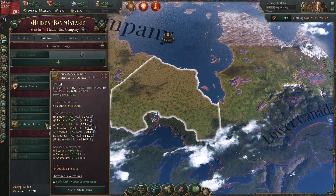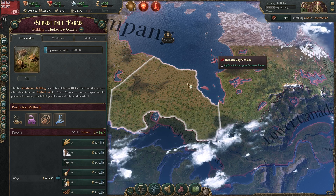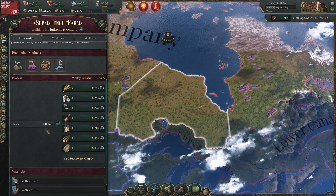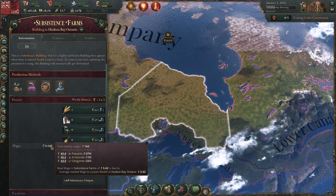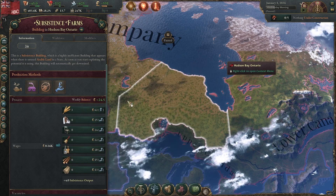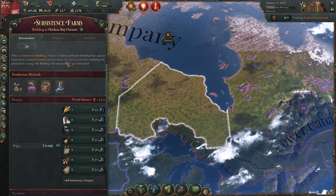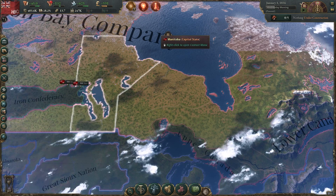These subsistence farms don't make their owners a lot of money. Looking at the subsistence farms in Hudson Bay Ontario, they don't use up any resources — they pay themselves a tiny little wage, very little. They do produce a variety of goods, which is actually not a bad baseline for the economy. But the people working subsistence farms don't make much money and may have a hard time affording their needs. Let's look at some POPs individually — if we look at some peasants in Ontario, we can see how they're overall doing.